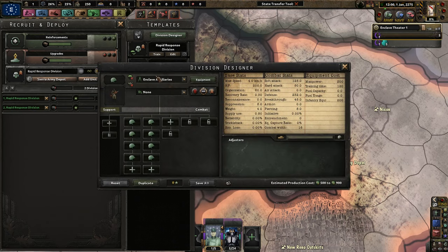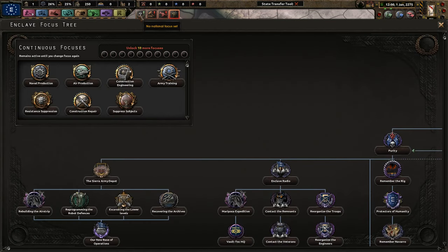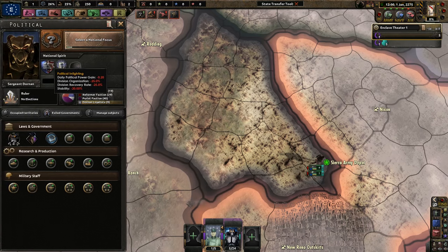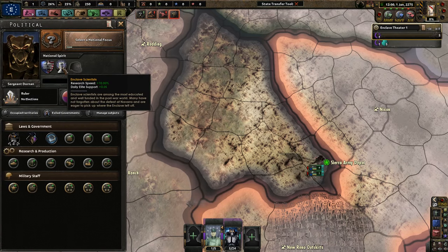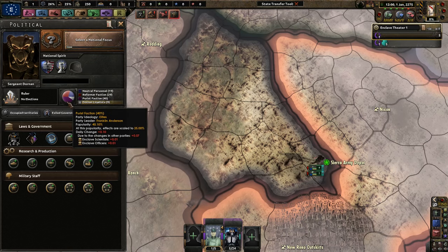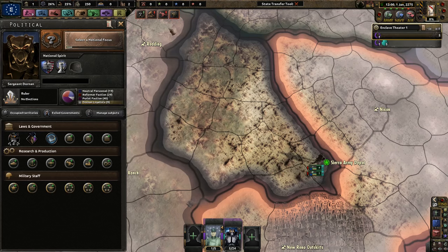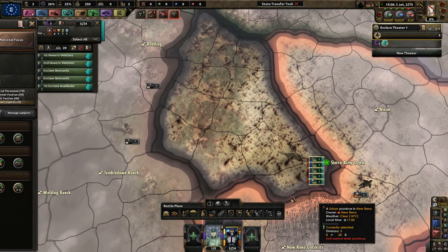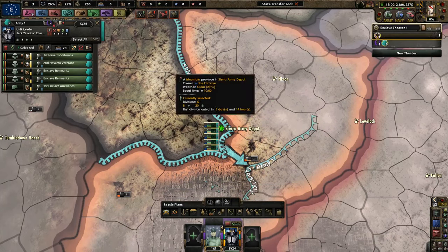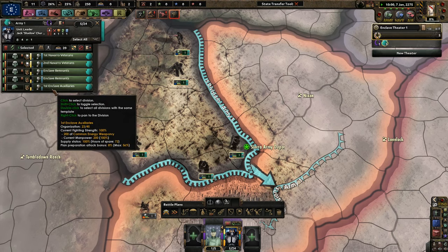We have one division of Enclave Auxiliaries. We're not going to do National Focus yet because right now our national spirits of Enclave scientists and Enclave officers already increase our elite support, which we do not want. We want to become intellectuals and make sure we can get rid of any sort of civil war we could potentially have. Right now I'm not doing any focus because I need as much political power as humanly possible.